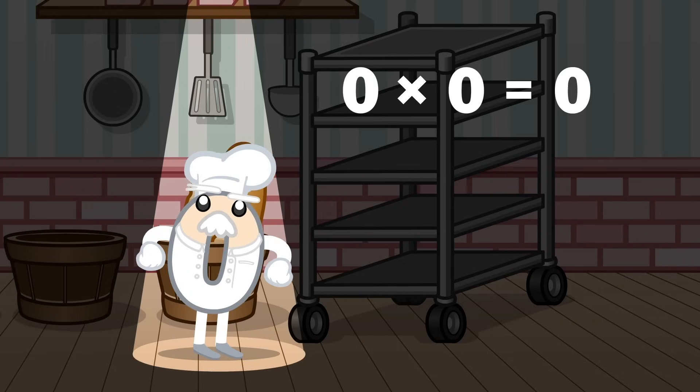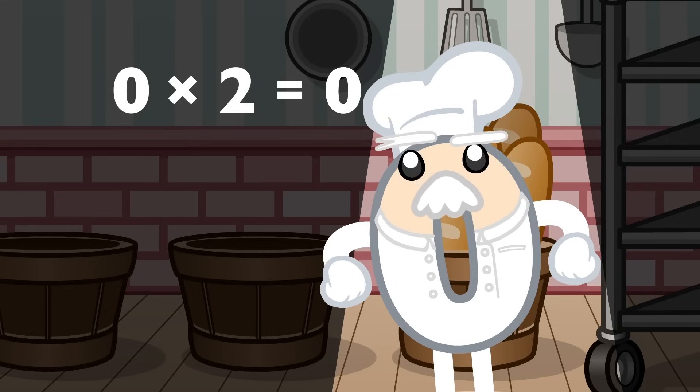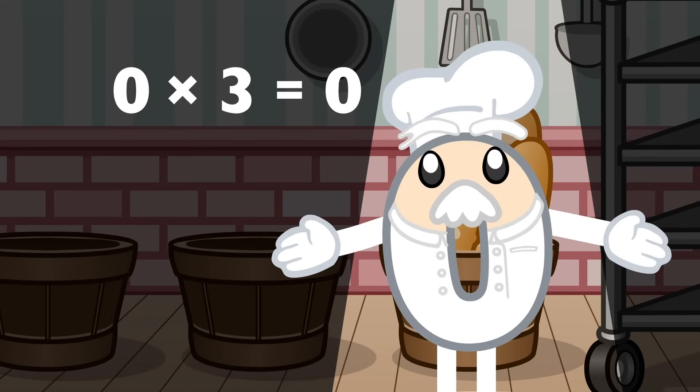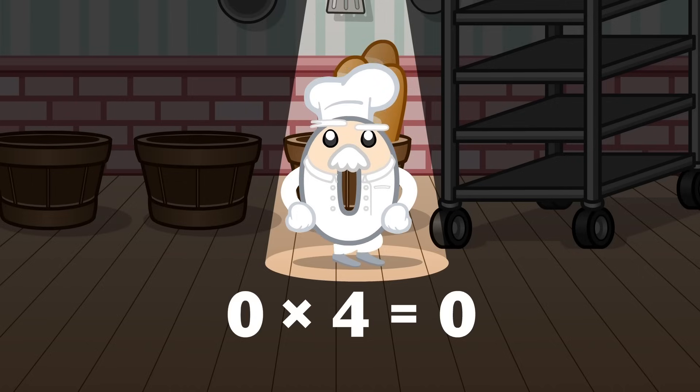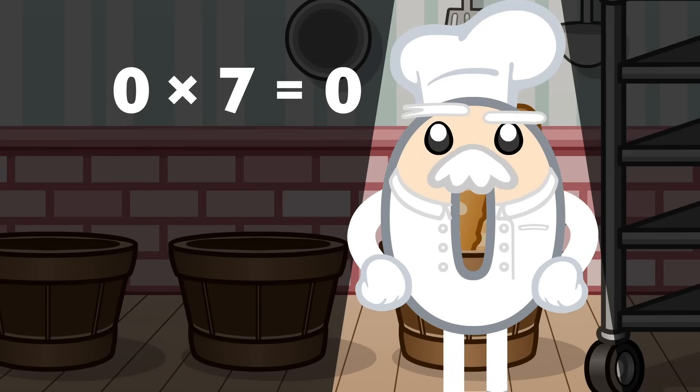0 times 0 equals zero. 0 times 1 equals zero. 0 times 2 equals zero. 0 times 3 equals zero. 0 times 4 equals zero. 0 times 5 equals zero. 0 times 6 equals zero. 0 times 7 equals zero.